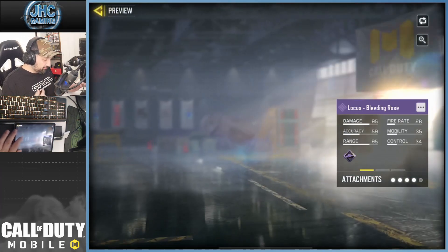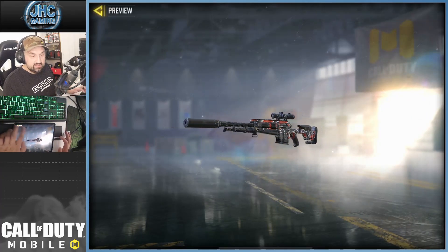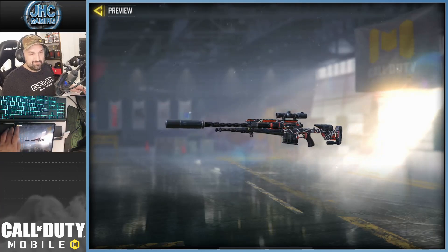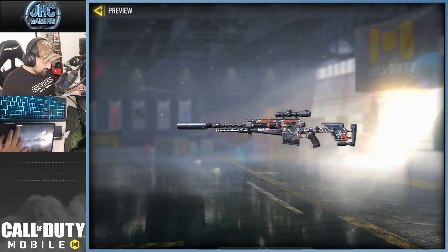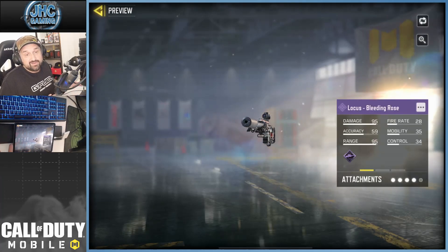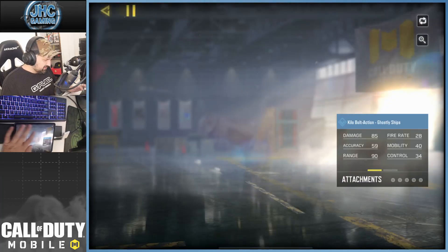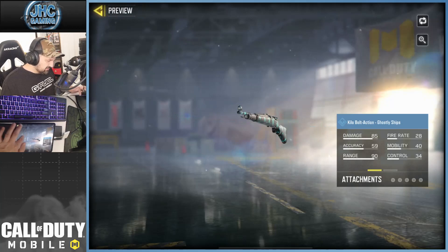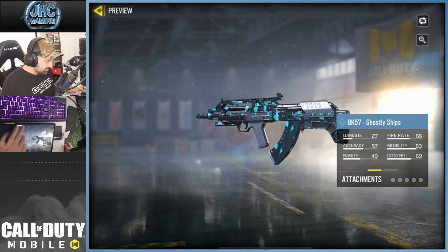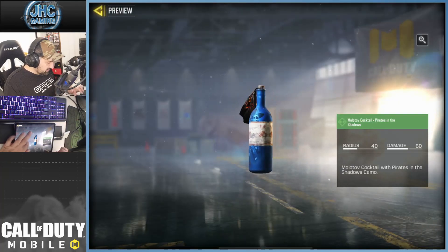Now let's check out the Lucky Board — I think it's a decent one. The Locus blueprint is nice, though it's not the most eye-catching and doesn't have too many details. It still looks like a regular Locus, so it feels more like a rare than an epic. The Camel Ghostly Ships skins look pretty ordinary.